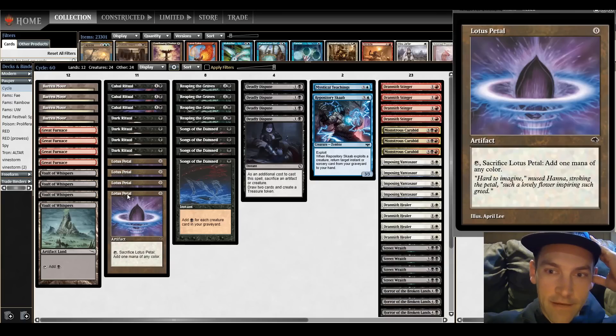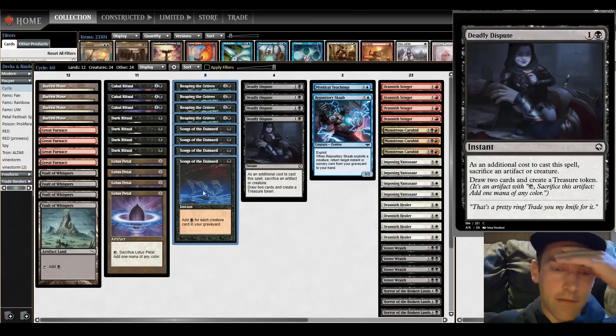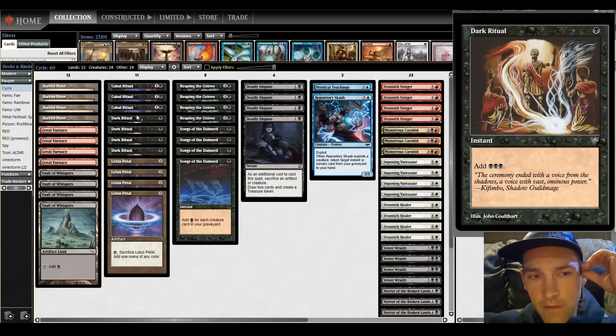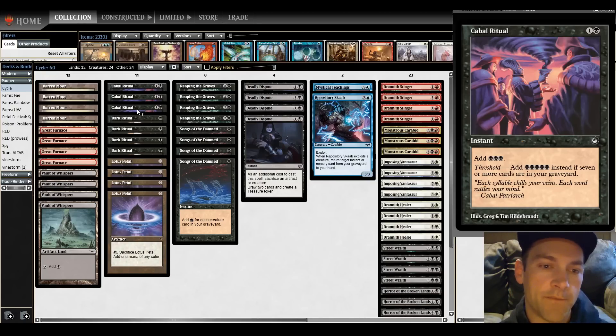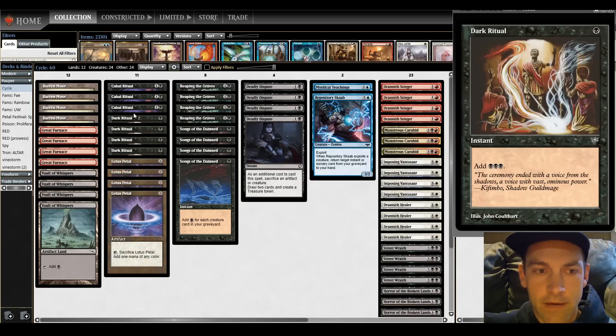The deck right now: 23 cyclers, 1 Teachings, 1 Scob, 4 Dispute, the full eight cards for the combo package, 4 Lotus Petal and 7 Rituals. Brian and I were talking about Cabal Ritual, whether or not it should be the four-of. Cabal Ritual, while you're going off, gives you a lot more mana than Dark Ritual does.